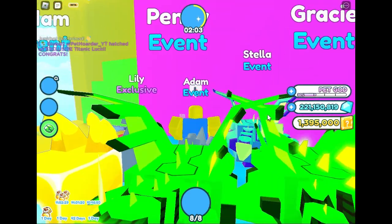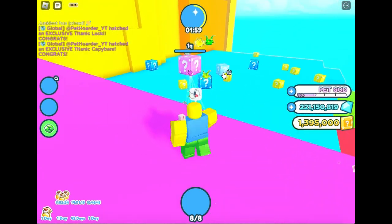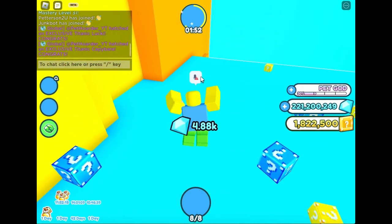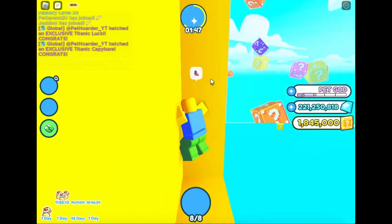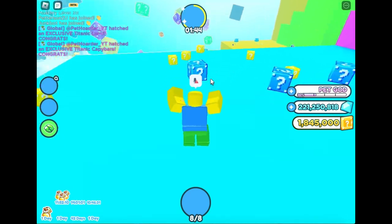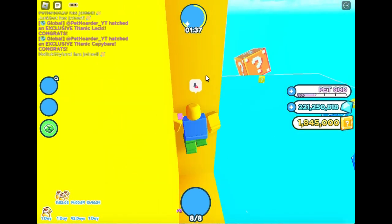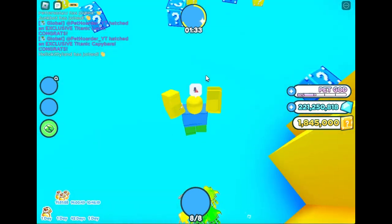What? How is this possible? Oh, it's a capybara — and they make Titanic hatches global. That is really cool. You can always see when somebody hatches a Titanic. It's kind of like Secret Pets in other games like Clicker Simulator, just that it's only for the Titanics. That's cool.